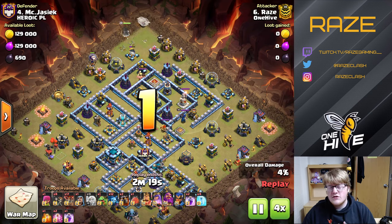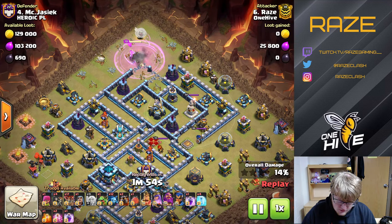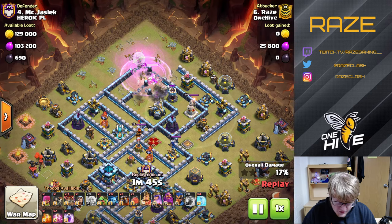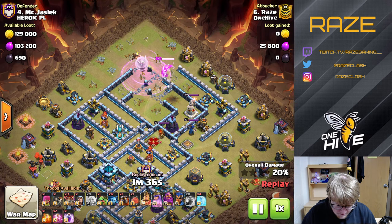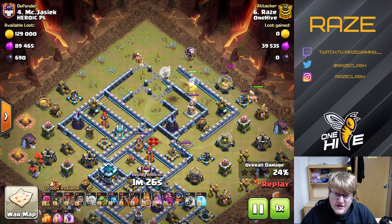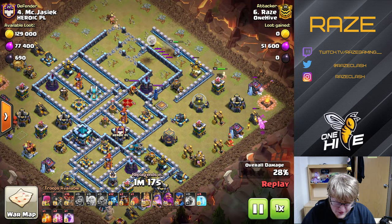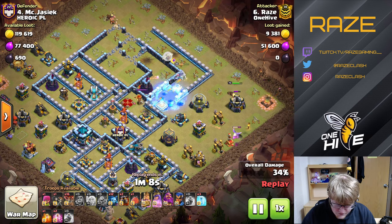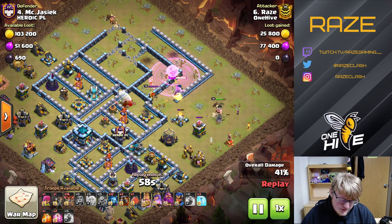We're starting with the Queen at 12 o'clock — she makes her way down to the Eagle Artillery and eventually to the enemy Queen. Slowing down the video: two layers of wall breaks happen, then a third layer gets into the Eagle compartment, and a fourth layer gets to the Warden, although both of those last layers weren't really necessary since the Queen walks out. At that point I drop the King for tanking on the Cannon and the Inferno Tower, and drop a Wizard and Baby Dragon on the right side to clean up and keep the King on the inside track by the storages. The Queen eventually gets into and takes out the enemy Queen.